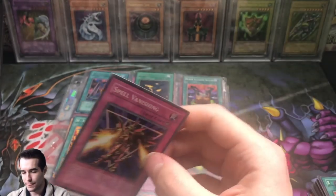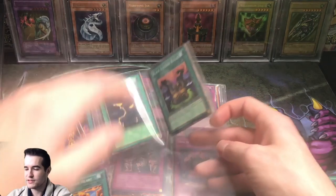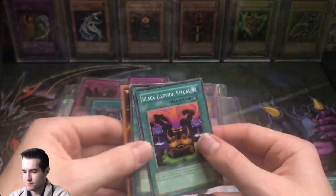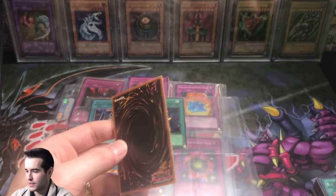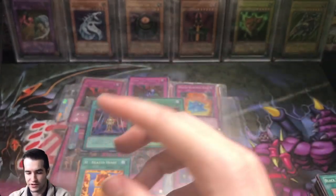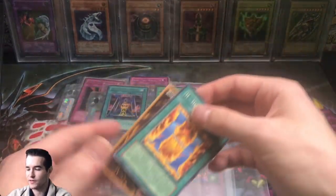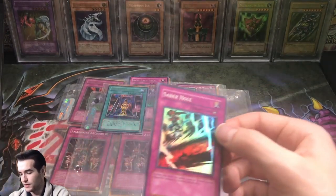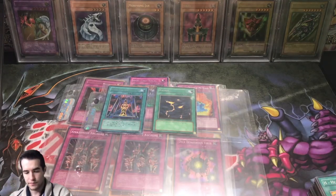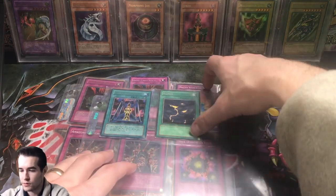Spell Vanishing super rare. We're getting close to the end finally, we're probably around almost 40 minutes now. So pretty long — thank you guys if you've watched this whole video, you're amazing. First edition, pretty good condition, Dust Tornado from Pharaoh's Servant — you guys are amazing if you watched this whole video. If you enjoyed it make sure you guys like the video, I appreciate it when you guys do that. Let me know what you guys think of the long video. There's a Saber Hole.